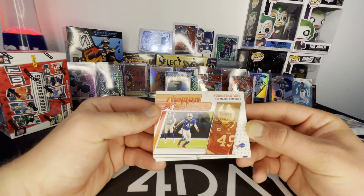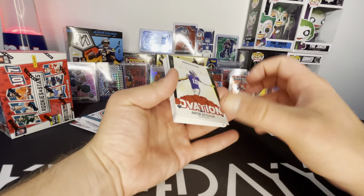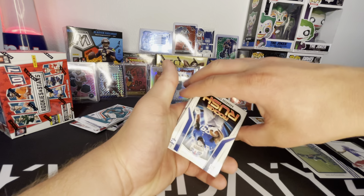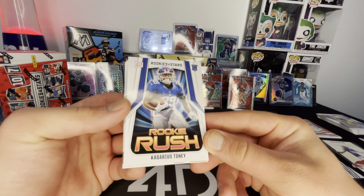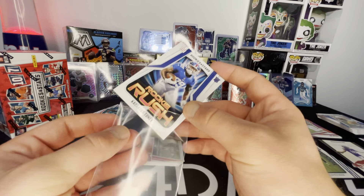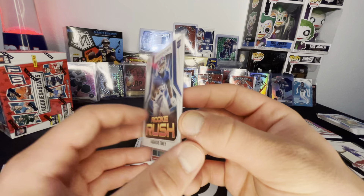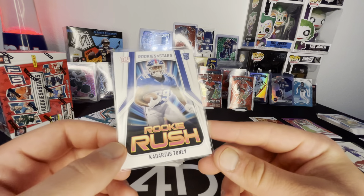Action pack, Tremaine Edmonds. Standing ovation — I don't really care for these, but Justin Jefferson. Touchdown club, Russell Wilson. For my Giants PC, especially my Kadarius Tony PC, I've been buying up all the different Kadarius Tony cards I can find. And I almost bought this one, so I'm glad I didn't — because we pulled it. Let's go!